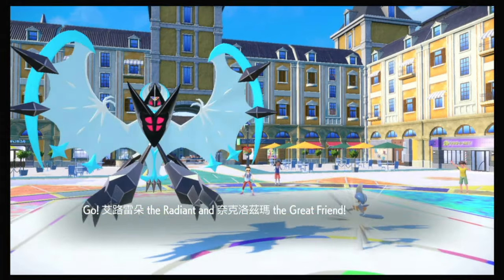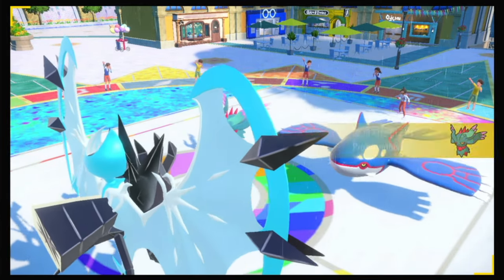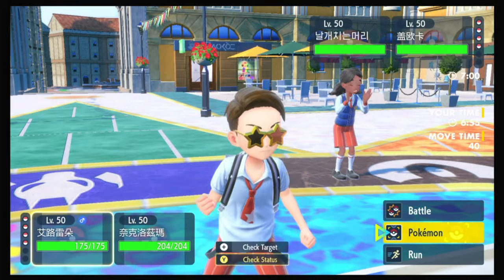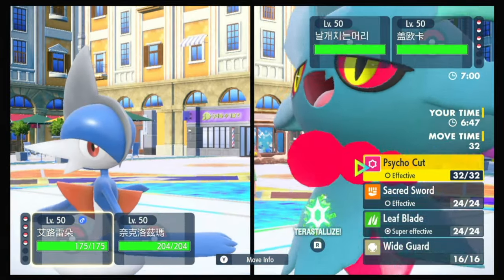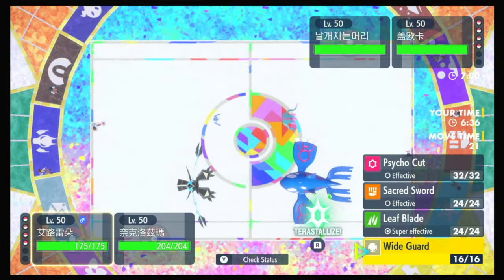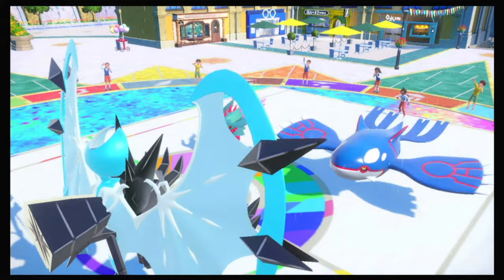Oh, the Cherish Ball Fluttermane! It would be pretty easy for them to Shadow Ball or Moonblast the Gallade, which would be super annoying. They're going to get Protosynthesis in Speed. I think I just set Trick Room with Necrozma and probably Tera. It could be Shadow Ball and Water Spout — I could Wide Guard, but then Fluttermane probably takes out Gallade.